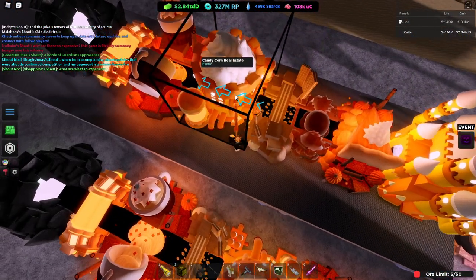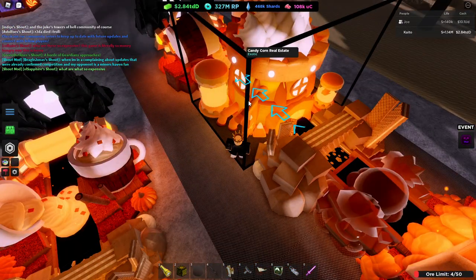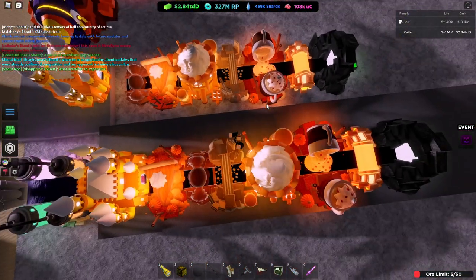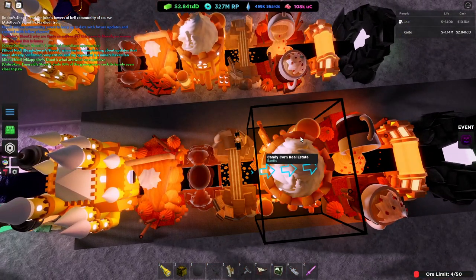For this one, run a grand wafer or something before the candy corn real estate, unlike I did — because yes, as you can see here, sometimes they do get stuck. Just something to look out for is all.